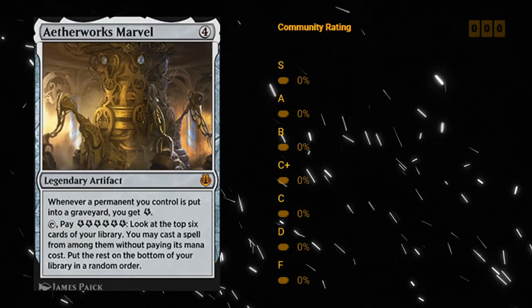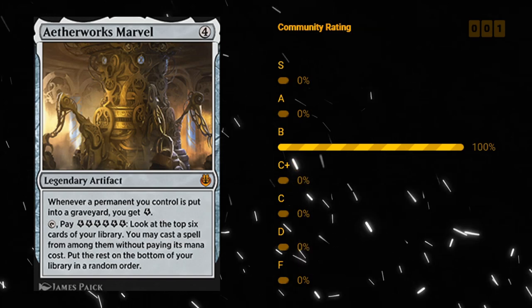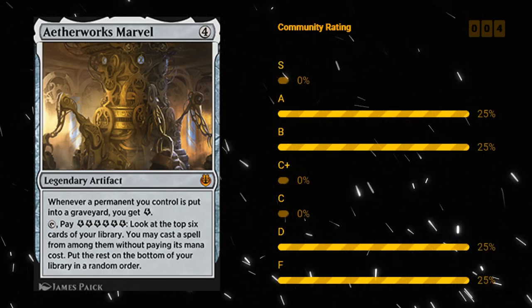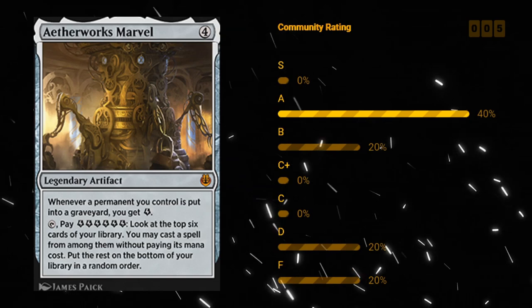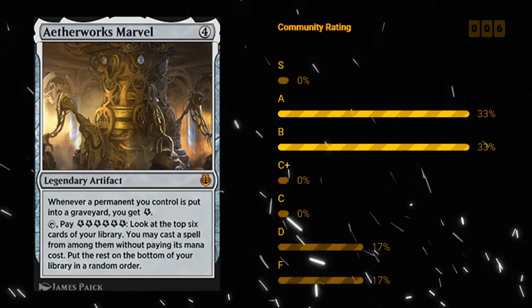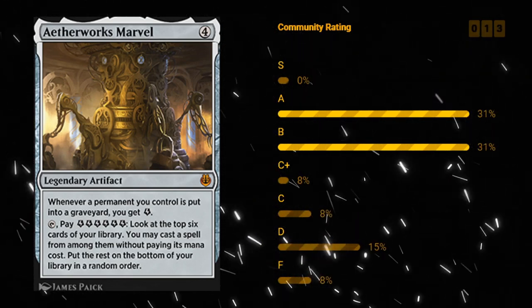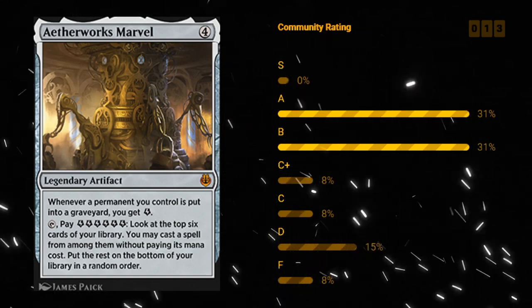Aetherworks Marvel — another constructed staple. A four mana legendary artifact and mythic. Whenever a permanent you control is put into a graveyard, you get one energy. Then you can tap it and pay six energy to look at the top six cards of your library and cast a spell from among them without paying its mana cost. Definitely a card that's going to see a ton of constructed play — you can cast an Ulamog off of it and get the cast trigger exiling two permanents.